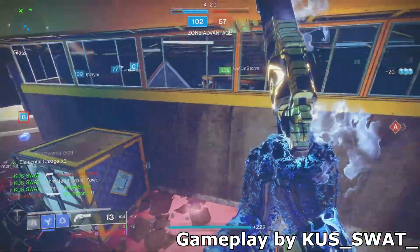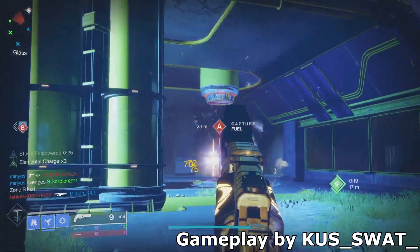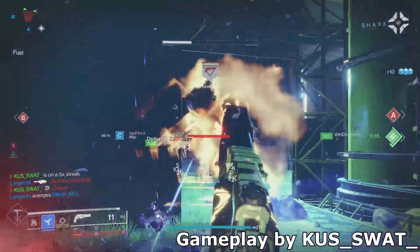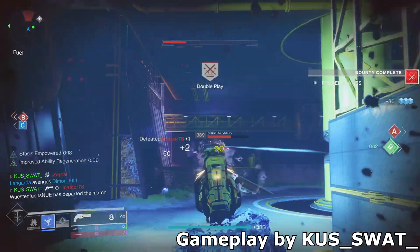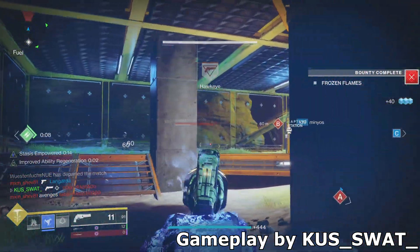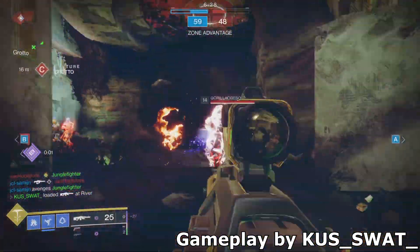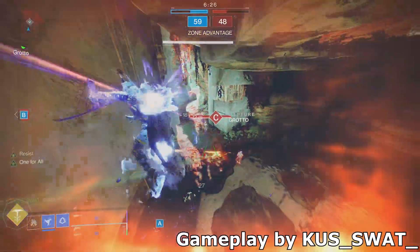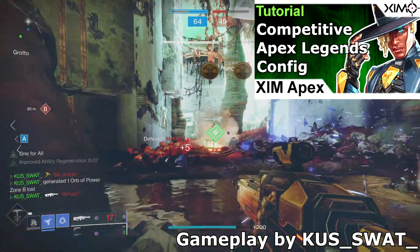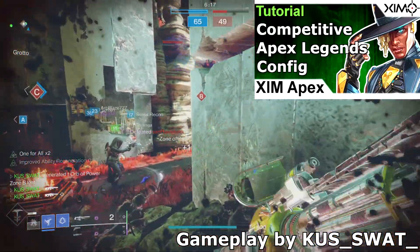Since it took quite some time for the new Destiny SIM profile to come out, there's a good chance some of you got used to how the old config feels under the new update. I don't recommend using the old config for Destiny 2 because you get a lot of mouse acceleration. But if you want it back, just follow the first few minutes of my Apex Legends video — it will show you step by step how to recover the old Destiny 2 config. Again, I don't really recommend that, as the new config is much better.